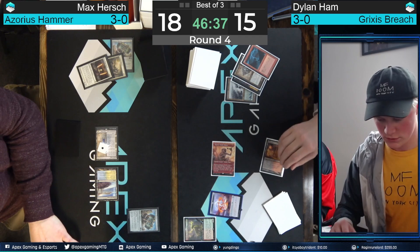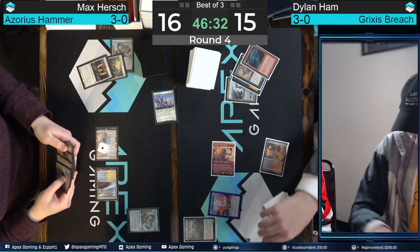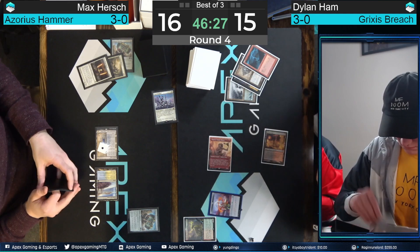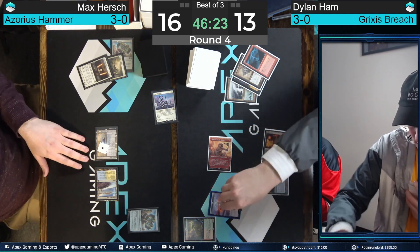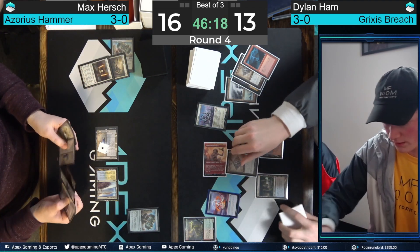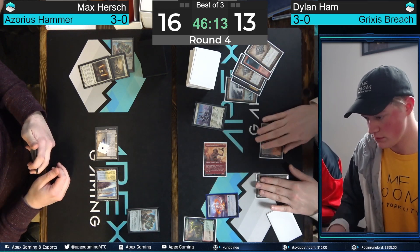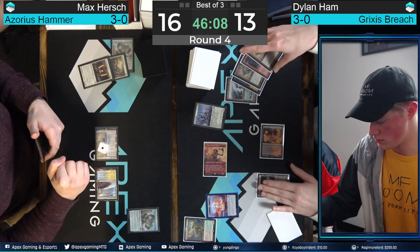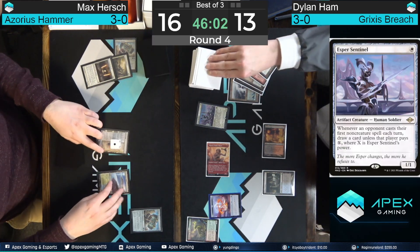Bolt takes care of the Stoneforge Mystic, and now Raghavan chunks in — that's two damage and a card off the top and a treasure. It's Esper Sentinel — that's a nice one. It'll draw a card off the Nettlesis next turn too, and another one off the treasure. Hamm does have a second land here in this Watery Grave, which shocks him down to 13, so we're a little short of being able to start deploying Shadows. We deploy the Esper Sentinel, burn another Bauble, take a peek at the top of Max's deck, and then pass and draw a card.